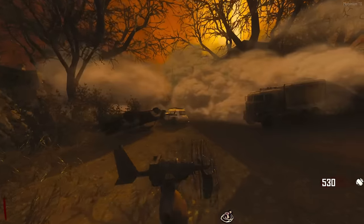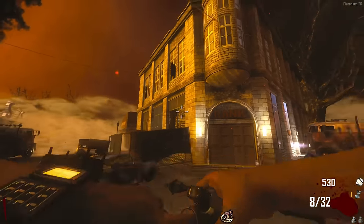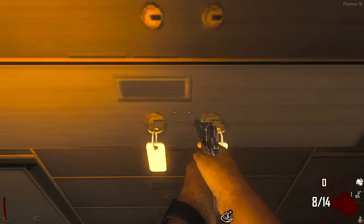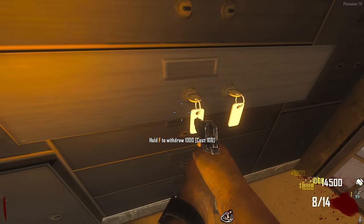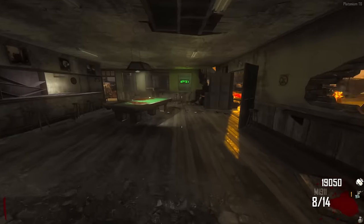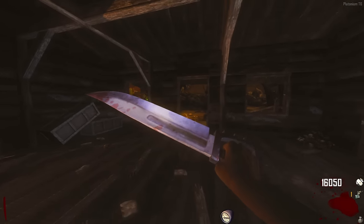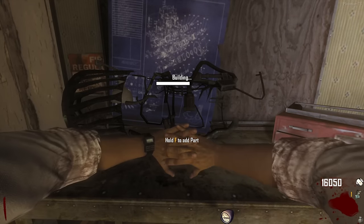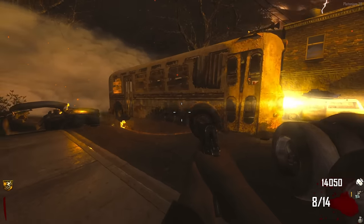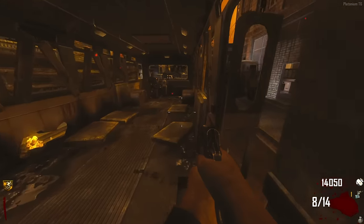Die Rise is super easy on the Richtofen side, though the Maxis side is a little more difficult. We'll cross that bridge when we come to it. First we need to head into the bank, so we'll end the round here. I've actually got points in the bank - thank god. Let me pick up the first part of the jet gun in here, and the second part is just down below by the bowie knife.